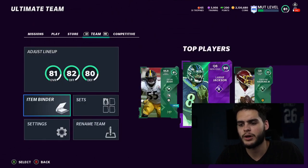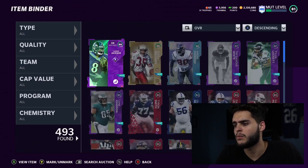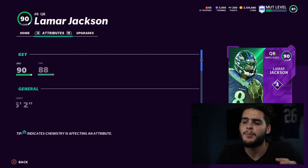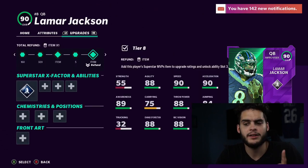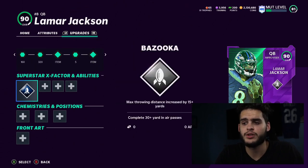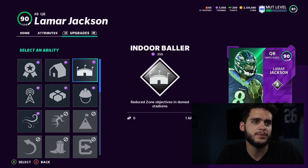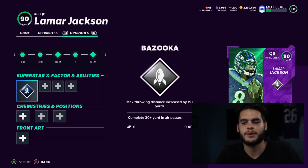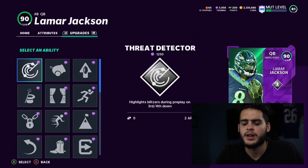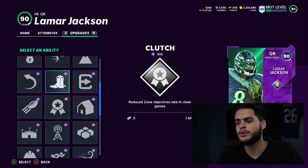Let's get into it. We're gonna start off with Lamar. I put most of my abilities on quarterbacks, running backs, and wide receivers. For quarterback specifically, let's start with abilities. One of the best abilities I think you really want right now in Madden 21 — remember the first spot is worst, second spot is better, and the third spot is best. For quarterbacks, one of my favorites this year is going to be the Quick Draw ability.